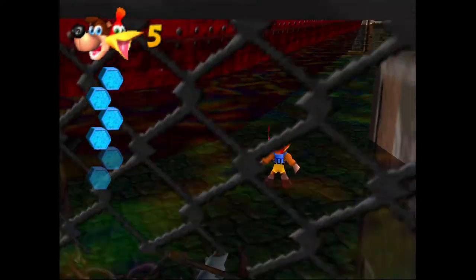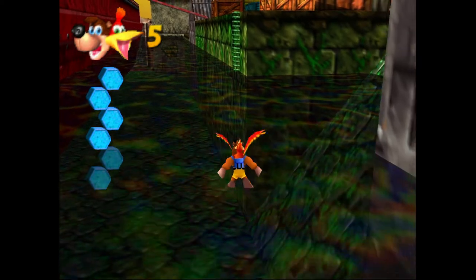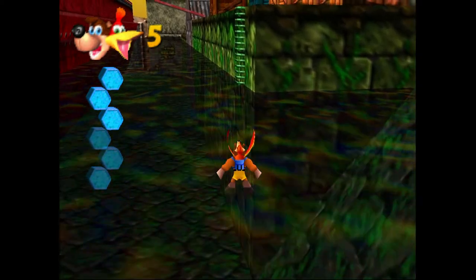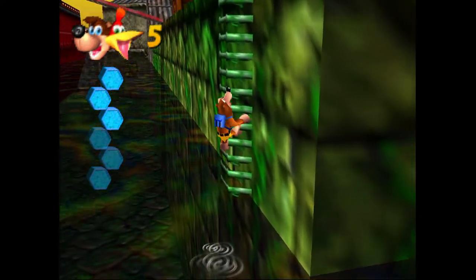Then we'll flap our way over to the nearest ladder. We don't want to be spending any more time in the water than we need to. And we'll head towards the second extra honeycomb piece on this level.